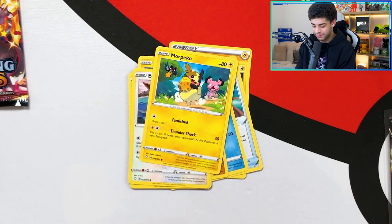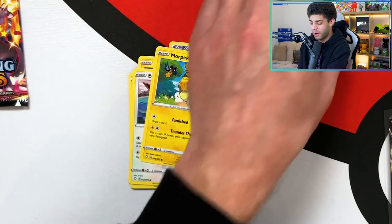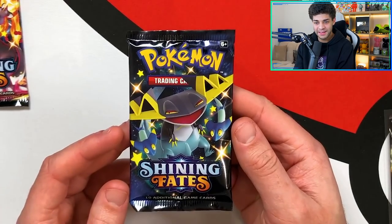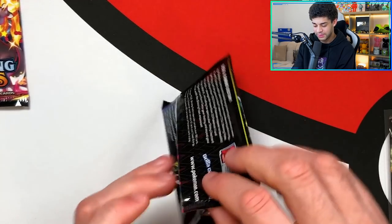Six pulls in three packs! We've got a Galarian Ponyta shiny and the Alcremie Rainbow Rare VMAX. This is the best Shining Fates video I've done so far — pull after pull after pull. I hope you can get your hands on this set as quickly as possible, because you need to experience this.